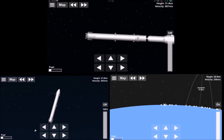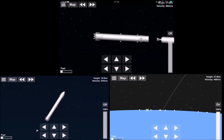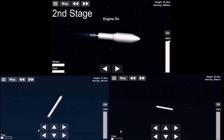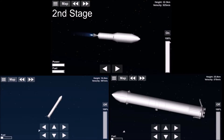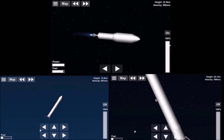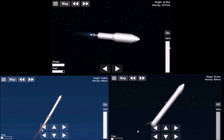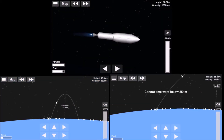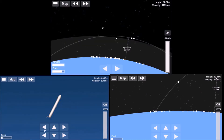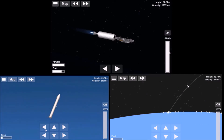Here we are, the right booster beginning its boost-back burn while the main center core has been ditched and the second stage begins to light up its engines. The second stage begins its burn to raise its periapsis above 50 or 30 kilometers. The left booster is falling through the atmosphere, letting drag slow it down with some engine power, while the right booster begins its descent. I managed to edit it so they look like they landed together.